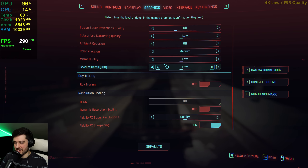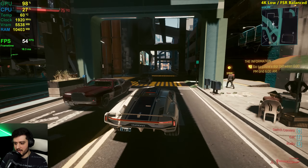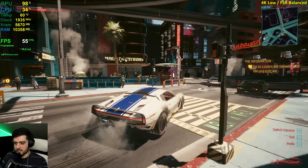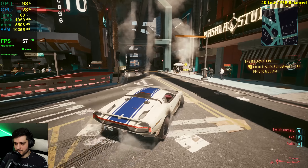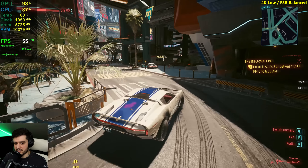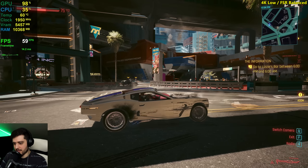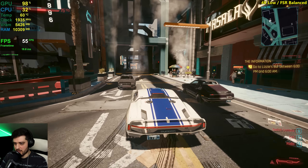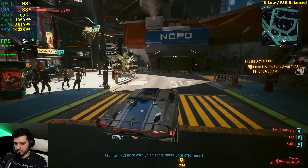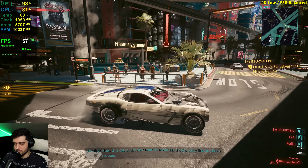You shouldn't really play at 4K on this card, at least in these demanding games. There are some games that will play very well at 4K with a 1660 Ti, but Cyberpunk is just a really intensive title. Now we're getting into the 50s. It seems like we get 5 to 10 more FPS every time we drop an FSR quality setting, which is pretty impressive. It still looks okay — I can definitely tell it's not at native resolution but it's not very far off. You can see some aliasing when you move the camera around.